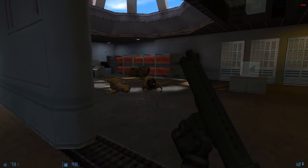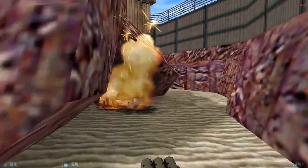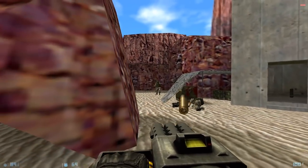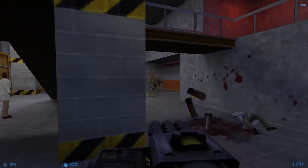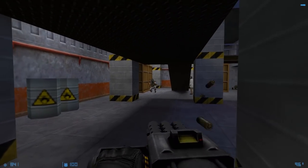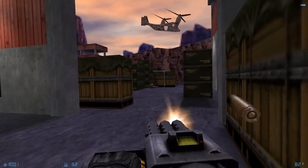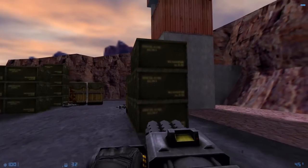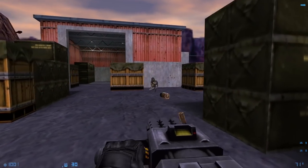I barely ever had any ammo for the shotgun either — the original packs of shotgun shells in Half-Life would give you a dozen or so shells, but here it gives you half that. With the Ripper Cannon it basically just feels like the MP5 without having to reload, which should be a good thing, but I think I'd prefer the MP5. Reloading the MP5 added a tactical element that the Ripper Cannon's ammo belt doesn't have, and the absence of the grenade launcher alternate fire makes it feel even more boring. Seeing those MP5 grenade pickups lying around the environment is kind of like salt on the wound.